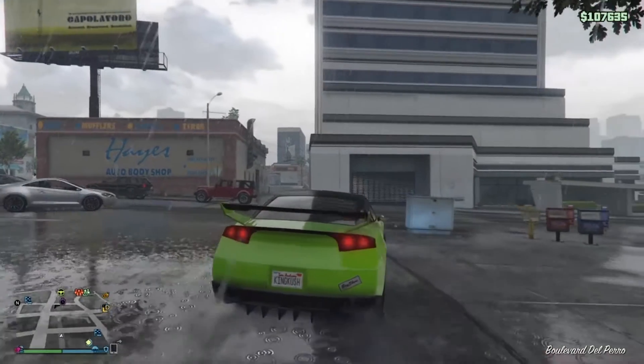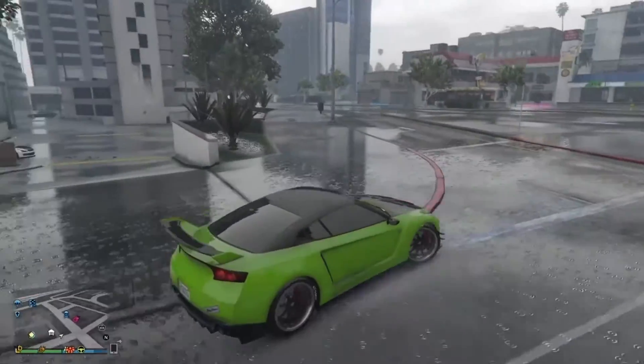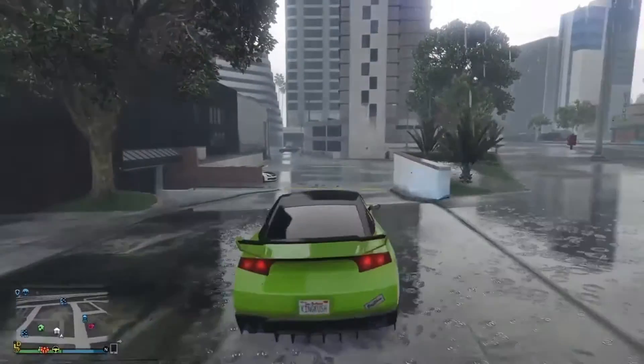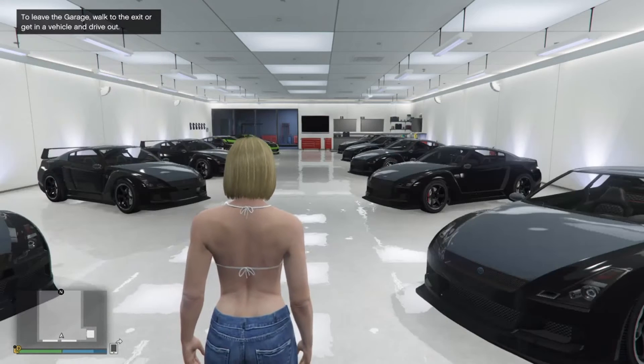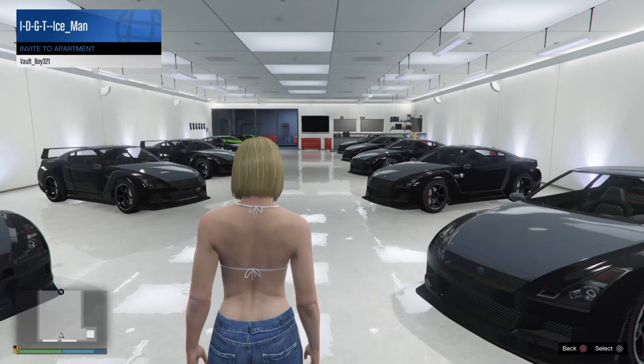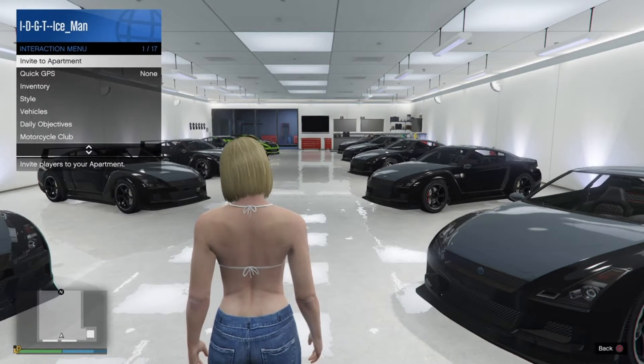What's up guys, Ice Cream here. In this video I'm going to be showing you guys a way to duplicate cars without the CEO office. You will need two apartments in the same building, you're going to need a friend, you're going to need to be in an invite-only session, and you're going to need at least one upgraded Elegy — not a Retro, just an Elegy.